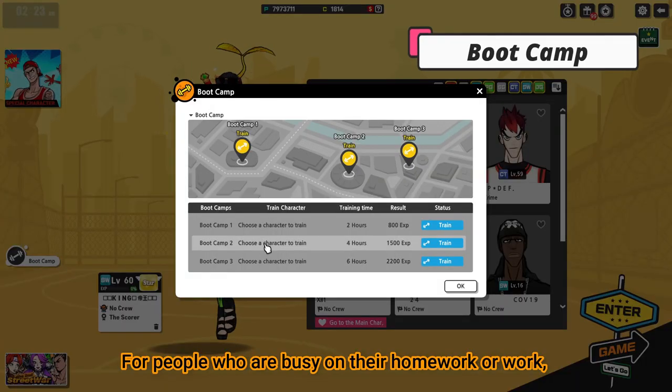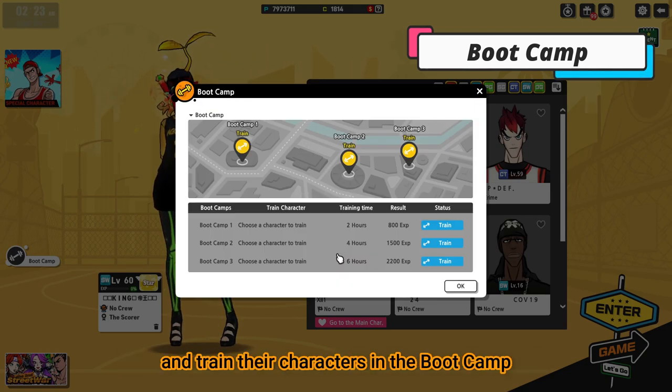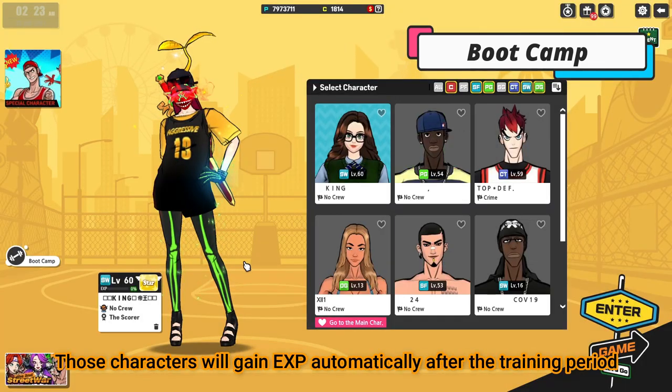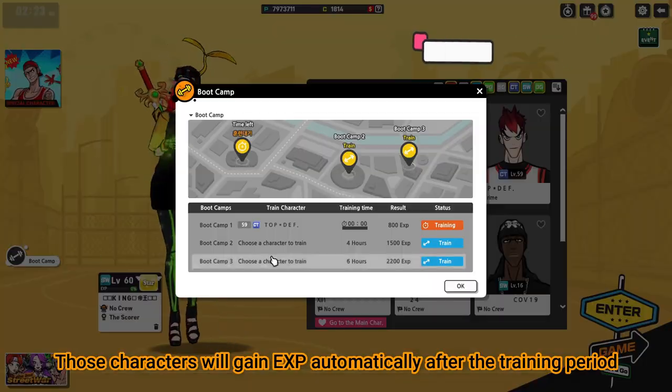For people who are busy on their homework or work, they can just log into the game and train their characters in the bootcamp. Those characters will gain EXP automatically after the training period.